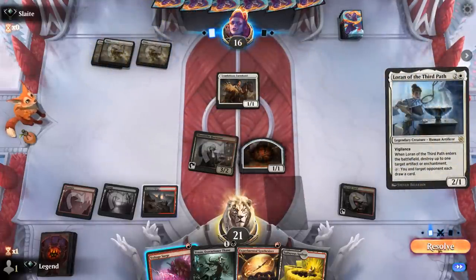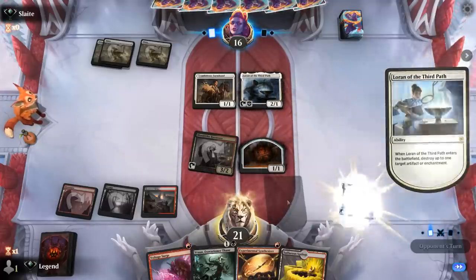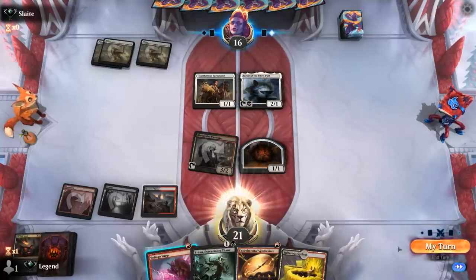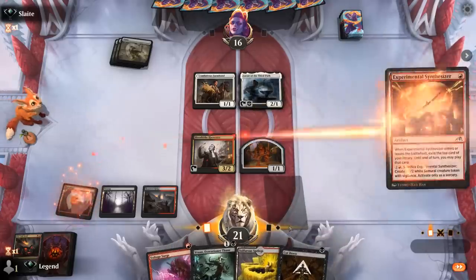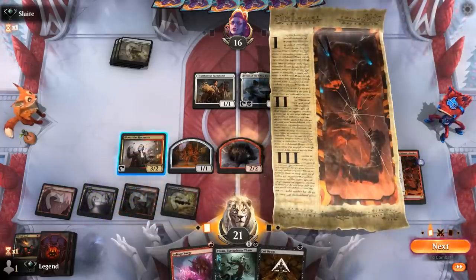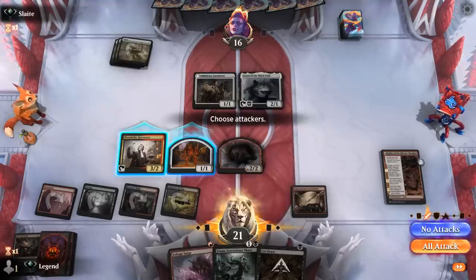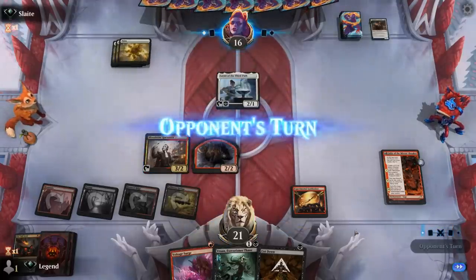Loran sadly destroys our Anvil — that's a setback and we'll have to find another one. We start with Synthesizer in case we exile a 3-drop, which we did. Could have used Voltage Surge end of turn to finish off Loran to maybe let Harvester attack. Since we have more artifacts to sacrifice, we can potentially pick up another Anvil.